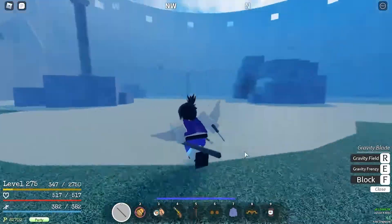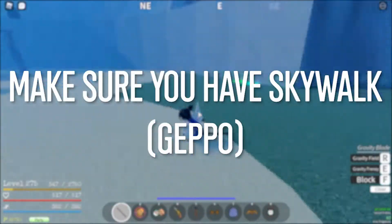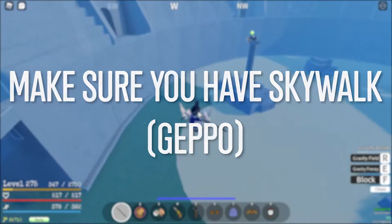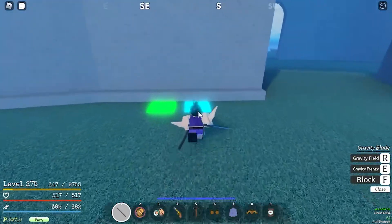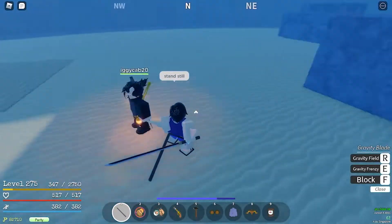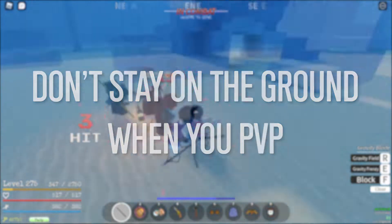I'm just going to teach you guys the trick on how they PVP. For this video you need Geppo, so make sure you have that. A lot of people use Skyline when they fight. A common mistake that people make when they PVP is they just stay still — they just stay still like this.